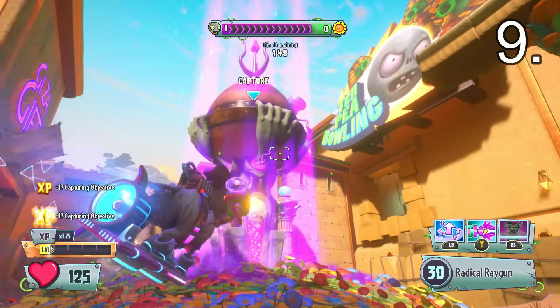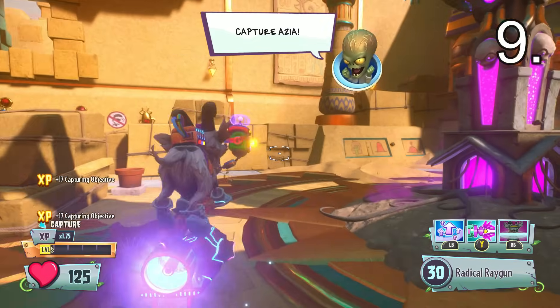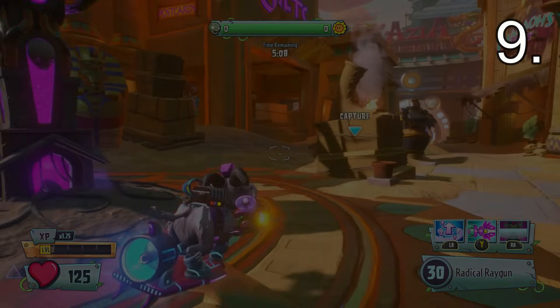They added two easter eggs in the same little area, which is pretty cool. Number nine and number 10 are both easter eggs that actually do help you out, and they're in the same point. You can do both in the exact same game if you really want to. I don't think this one is a reference to anything — I guess they just had extra space and said, let's do it again.